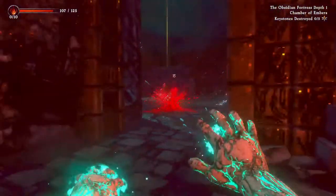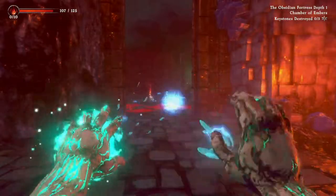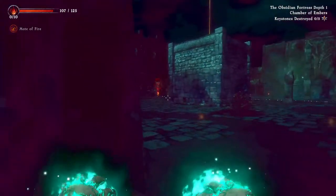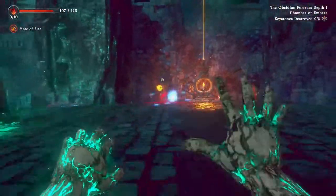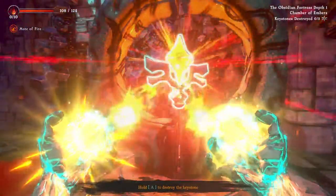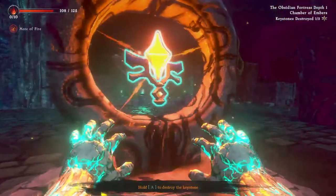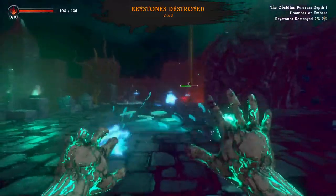I'm playing on PC but using an Xbox controller, so I'm using RT and LT to use the magic, and you can actually do both at the same time to kill monsters faster. The runes and spells that you upgrade every time you finish a chamber help kill monsters faster. Also if you go back to the village you still keep all the spells and items you collected, which is good, though it's kind of annoying having to go back to the village.